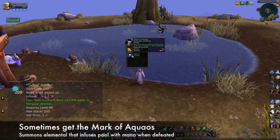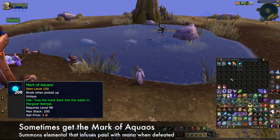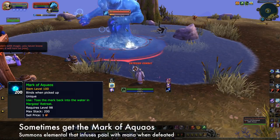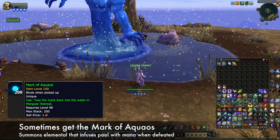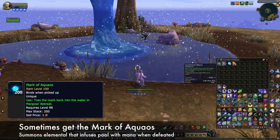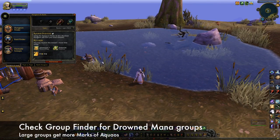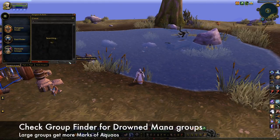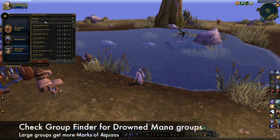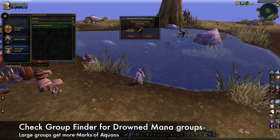You can also sometimes loot the Mark of Aquos from this pool. When you use this item, it summons a water elemental for you to fight. Defeating him infuses the pool with mana, upping the drop chance of Drowned Mana to 100% for a few minutes. For this part, I suggest you use the group finder. In the premade groups tab, check the custom section for fishing groups. In large groups, there will be a lot more marks, meaning that you can fish up Drowned Mana a lot faster.